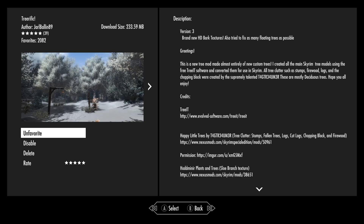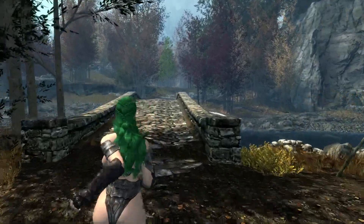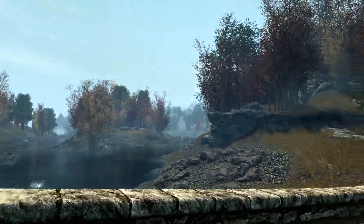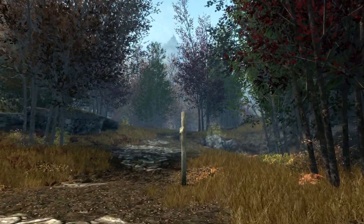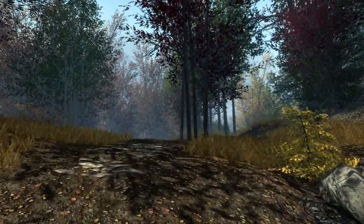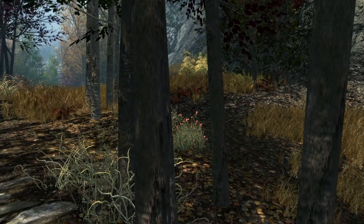We're here in Iverstead. The character doesn't really matter — let's take a look at these trees out here. Looking out that way and over here, this looks pretty good. Don't mind the bear. Looking at these trees, trying to get a feel for how they look — I think they look pretty good. The bark texture is a little low quality.